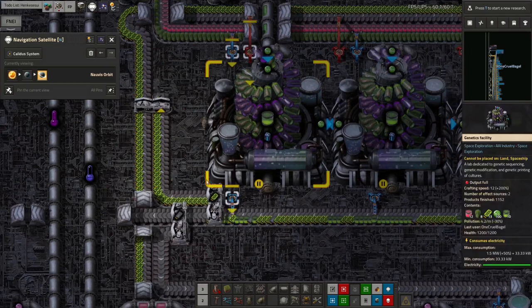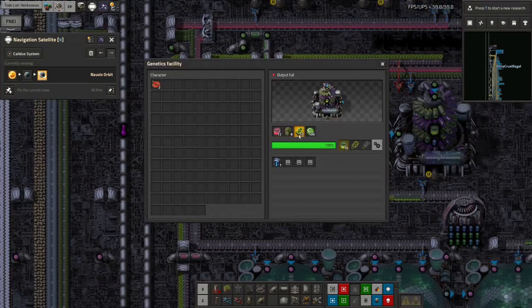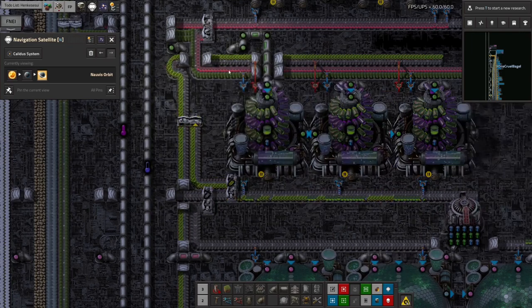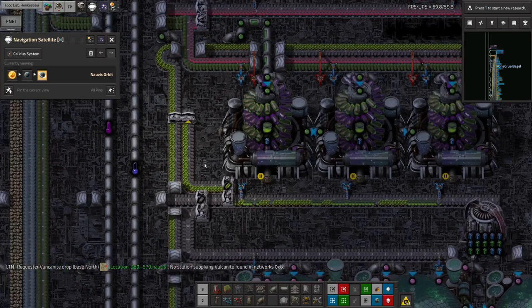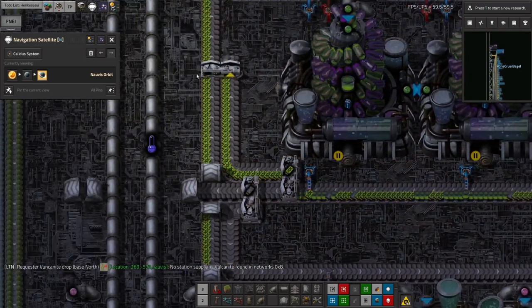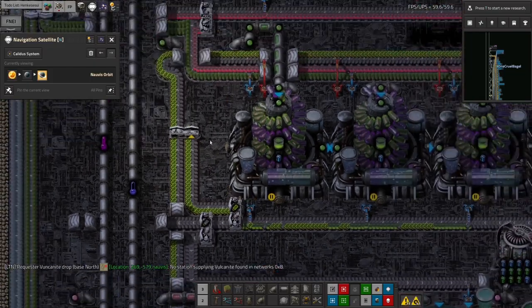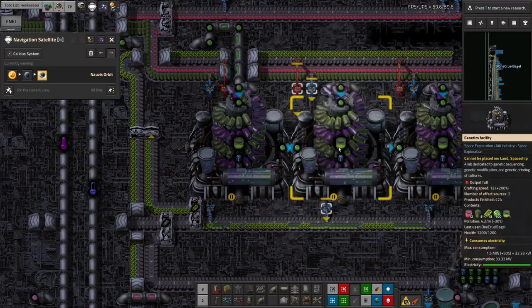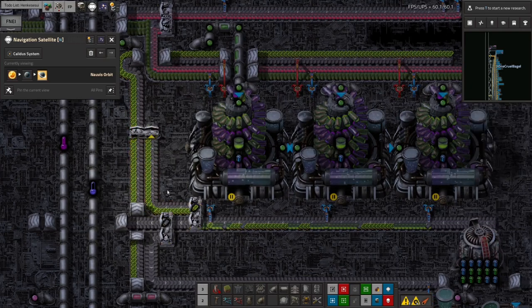This belt here is backed up. What happens is these machines take in an array of stuff including genetic data and spit out a load of stuff - they produce the bioculture which is what I actually want. They only use one of the ten genetic data cards they take in and feed nine of them back out again along with the junk data card. In theory those extra ones should all be passed around here and reused. But for some reason this belt has got full and backed up all the way to here, which means these aren't getting passed out. I guess it must just be that there's more in this system than there should be - they've all just got clogged up and it's backed up and caused problems.